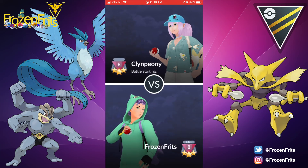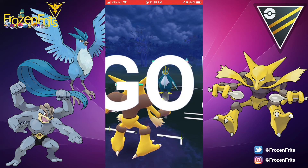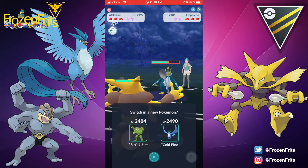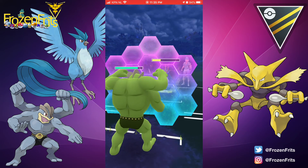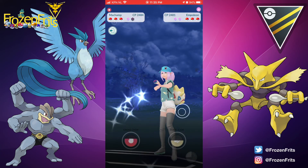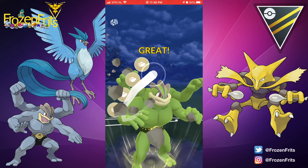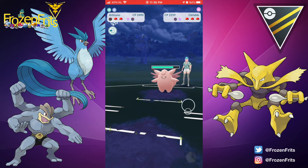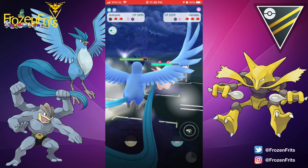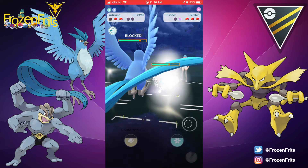Okay, next battle coming in. We're starting against Empoleon, so Counter is doing pretty well. Then we're gonna switch into Machamp and shield this Hydro Cannon, and he switches in Clefable. We throw a Rock Slide and we go down. We come in with Articuno and shield this Meteor Mash because it's super effective.